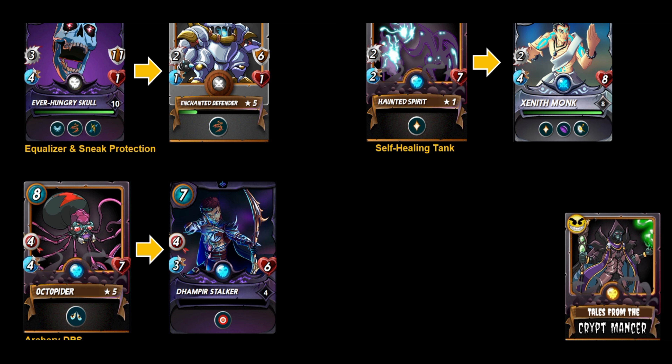For death, equalizer and sneak protection is covered with the Enchanted Defender being replaced by the Ever Hungry Skull. The self-healing tank role — the Haunted Spirit in the wild format — is replaced by the Zenith Monk in the modern format. For high archery DPS in death, the Octopider is replaced by the Dampier Stalker.